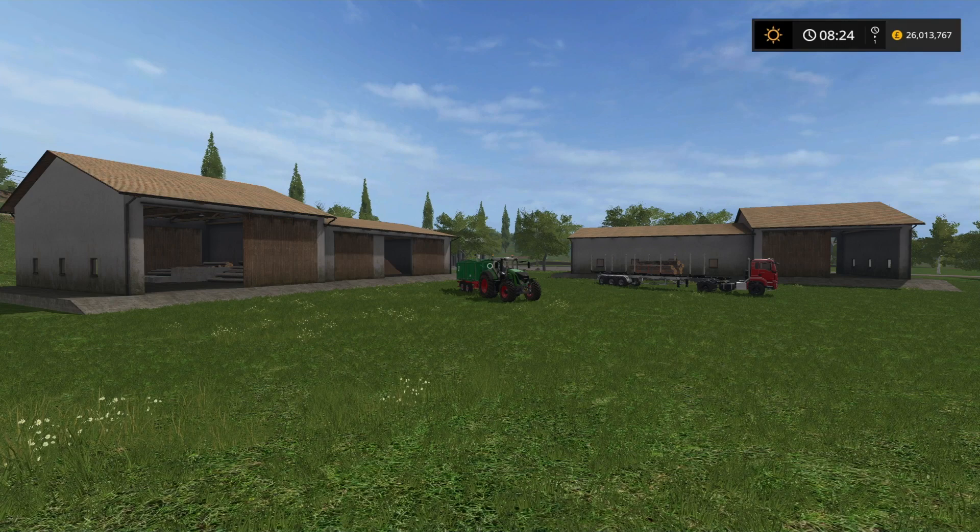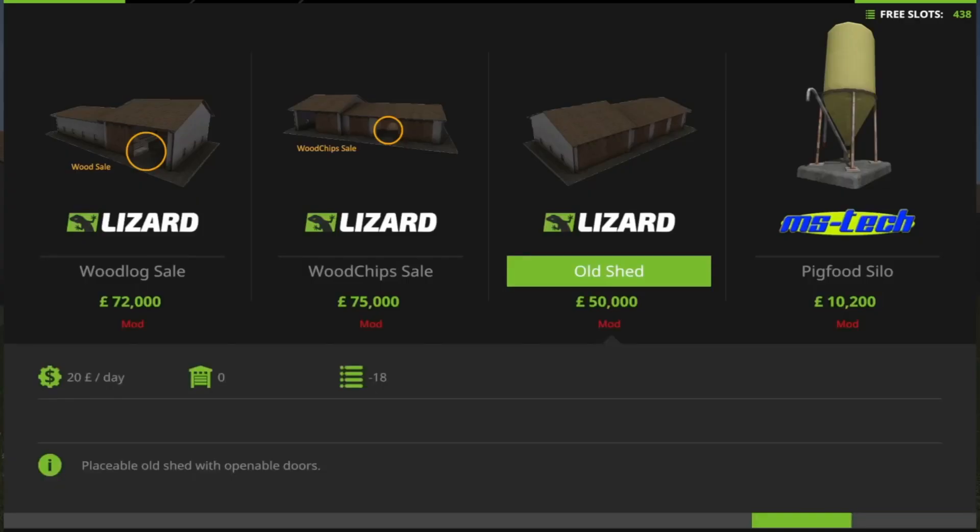It's an interesting one — it comes in three different formats. It's on the Mod Hub as Old Shed. And when you go into the actual store itself to have a look at it in placeables, it's the Lizard Old Shed on the right-hand side for £50,000, which is a standard shed. Placeable Old Shed with openable doors.